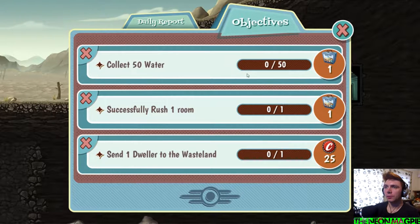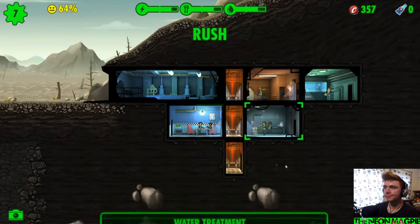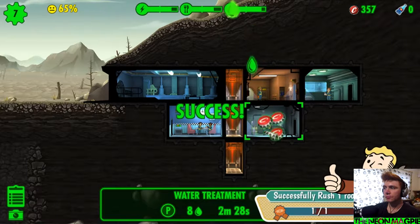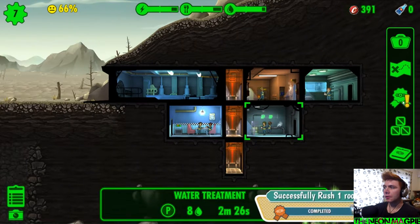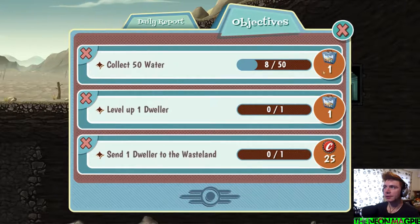Fantastic — collect 50 water, successfully rush one room. I've already done that, why didn't that register? Let's go for this one, let's try and rush that. Take that back — 50 waters, and one dweller into the wasteland, level up one dweller.